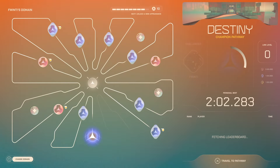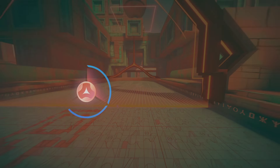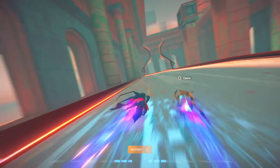The story progresses through written dialogue, and on each event you will receive a certain completion level depending on your time. Occasionally, you unlock trials, which are shorter events focusing on a particular aspect of the game or a core gameplay mechanic.